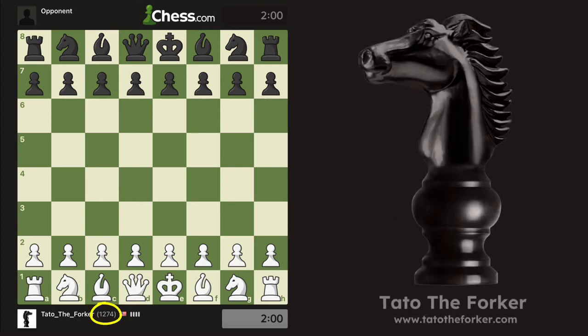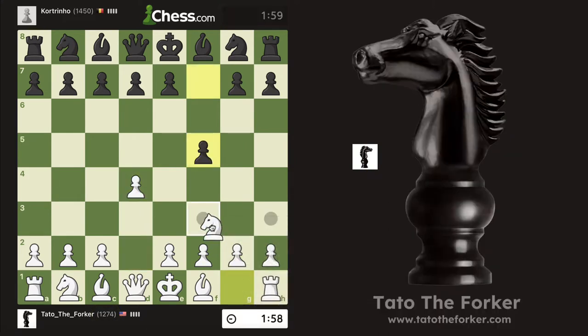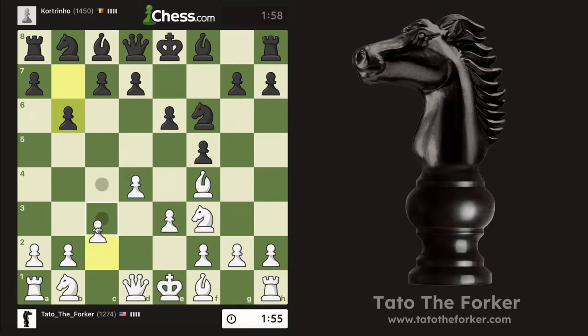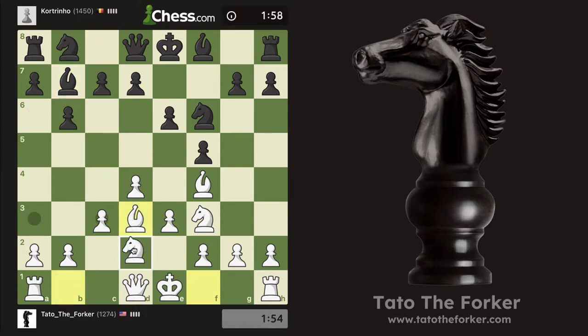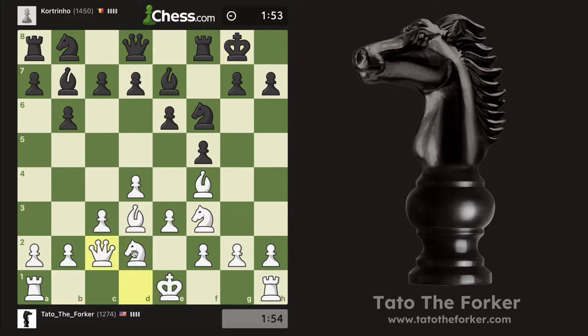At this level we're supposed to incorporate two new openings: the regular piece and the London System. We're following a plan by a guy I follow on YouTube — I'm leaving the link to his lessons on opposite-side castling attack. When he taught the London, he did it with a focus on opposite-side castling attack. All I'm trying to do is get my pieces developed, castle to the opposite side, and attack that king.